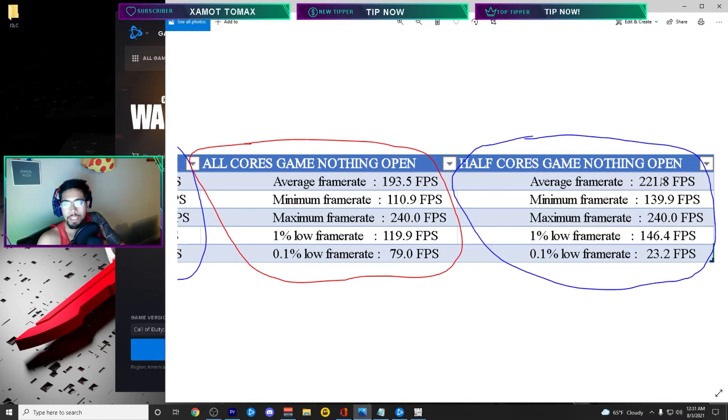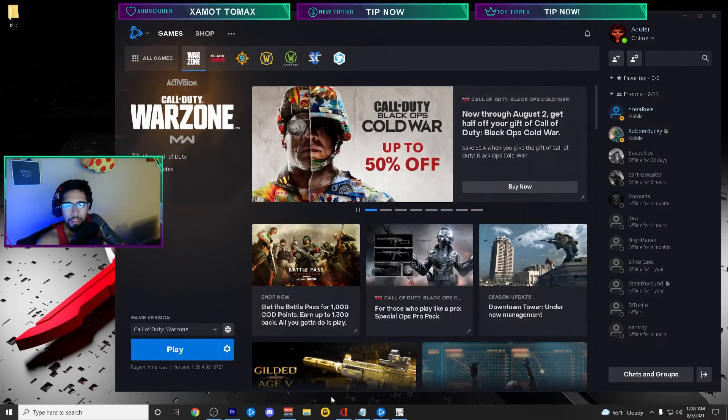I got almost a 30 FPS gain by halving the cores in that setting, so consistency is clearly shown. These frame numbers are way less because I was recording, but when I wasn't doing anything else I was getting pretty much the amount of frames my 240Hz monitor needs to run the game smoothly. That's a great experience — I've been playing at 160 frames or less, and just to see I can get up there is pretty cool.